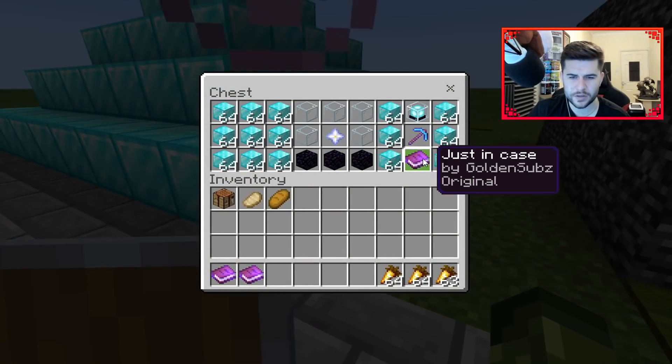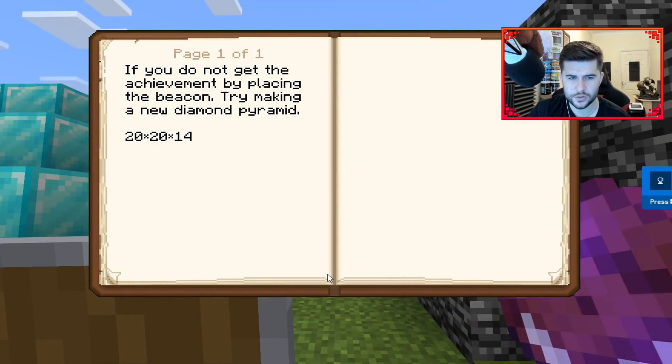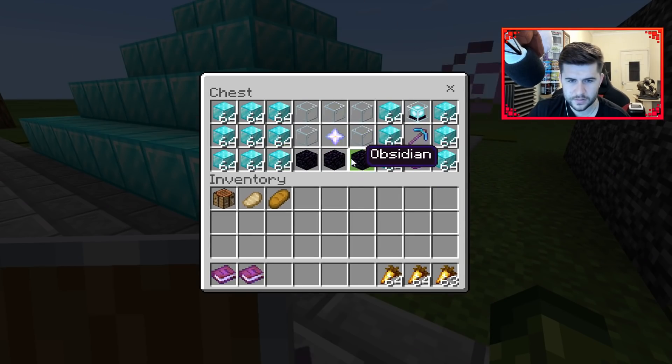Then we've got the beacon. If you do not get the achievement by placing the beacon, try making a new diamond pyramid. This one is usually placed on here.